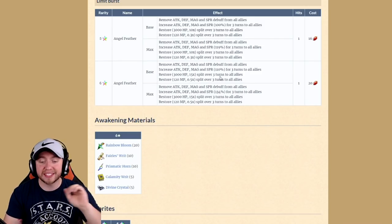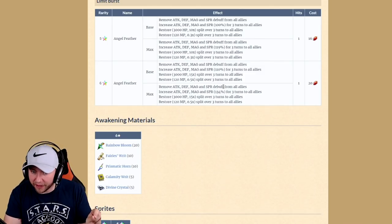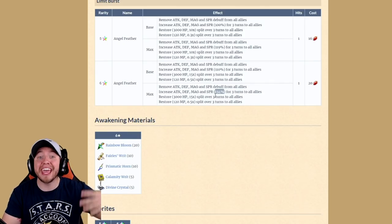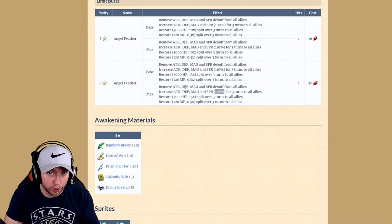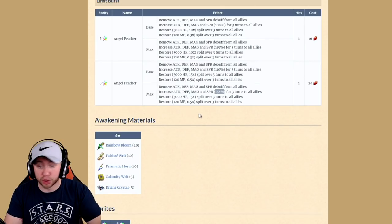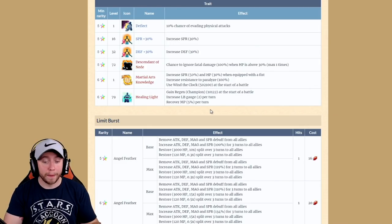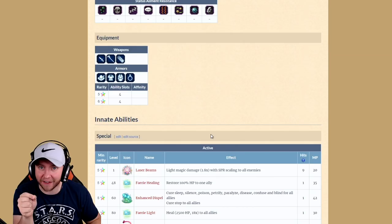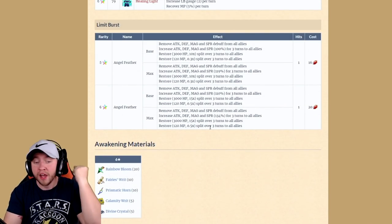Her limit burst has been buffed significantly from the JP version. The JP version was single target — this is now AoE. That's a huge buff. The maxed-out Angel Feather used to be around 154% buff to attack, defense, magic, and spirit, but for one unit. Now we have AoE at 134%. So what does it do? It removes attack, defense, magic, and spirit debuffs from all allies; increases all those stats by 134% for three turns on all allies; and — the bard thing — restores HP every turn and MP every turn. If we put the Aegean fist in her hand and equip a high tide dagger in the other, she will be a machine.